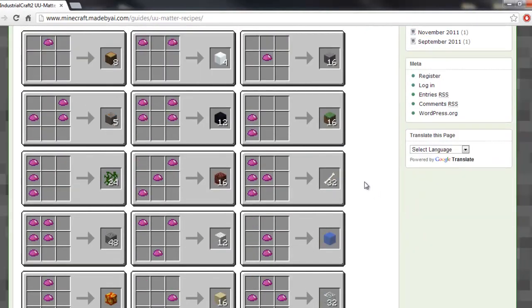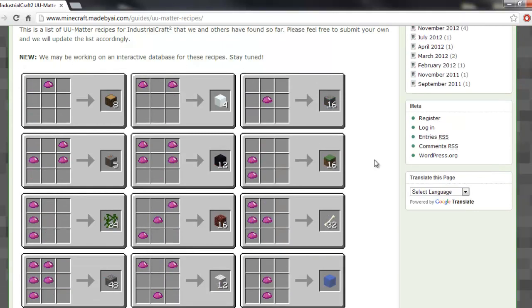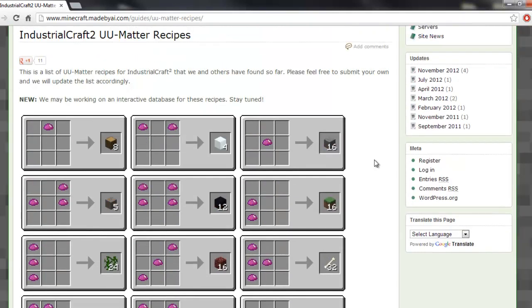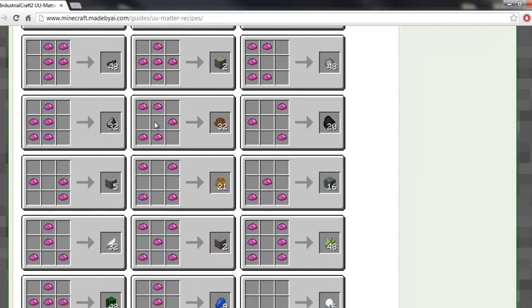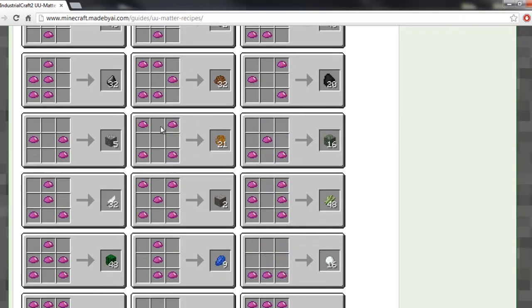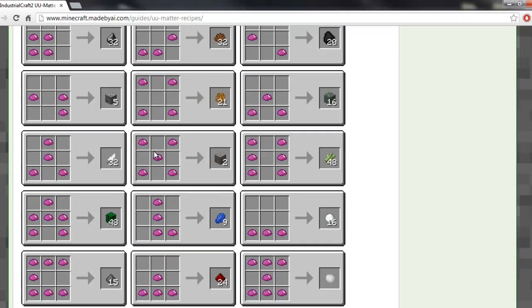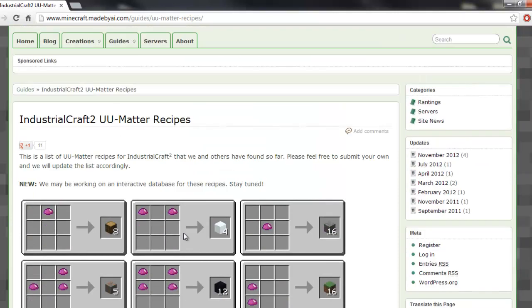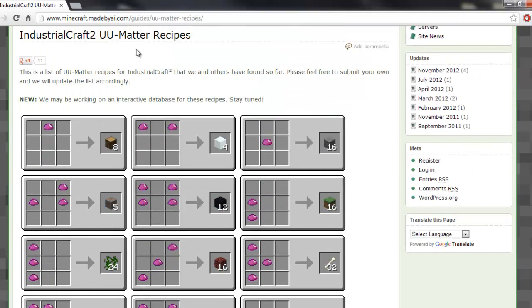Now, if you do have some of these items in stock, like grass or dirt — I guess you wouldn't have grass — but if you had dirt or glass or something like that, you wouldn't need to use UU Matter for this. However, I want to accept the challenge and make a high voltage solar factory using only these recipes. And it can be done. You can get all of your ore, rubber wood logs, sticky resin for rubber, coal for coal dust, glass — everything from UU Matter. You saw redstone down here. So basically all the recipes are right here, and I actually got this by just googling UU Matter recipes, and it was the first result. I'll include this link in the description so you guys can find it.